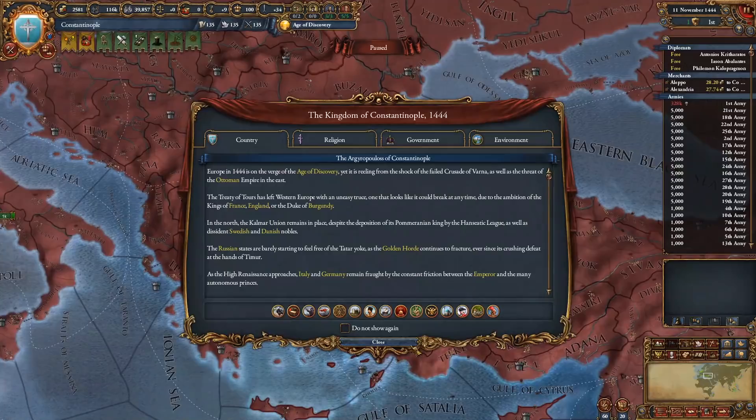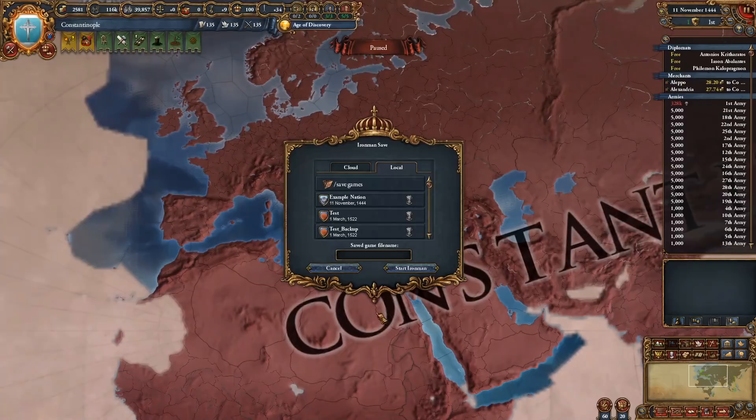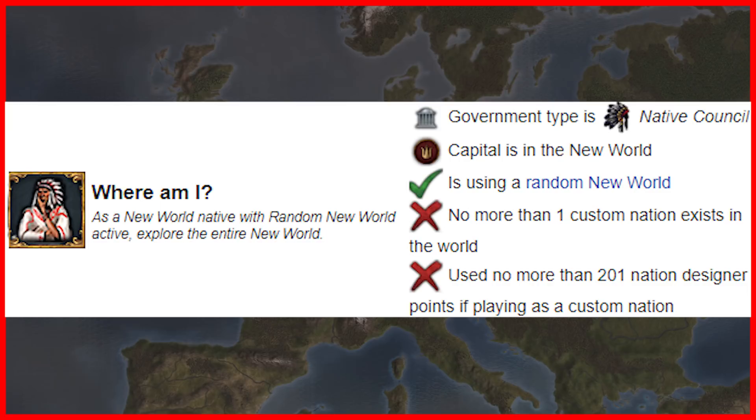Once you click cancel in the center menu your game will crash, but you will be able to relaunch the game and play as normal. Now let's get into the achievements.